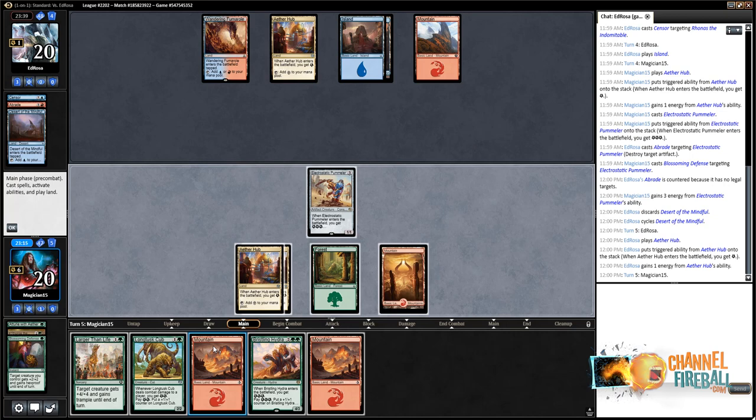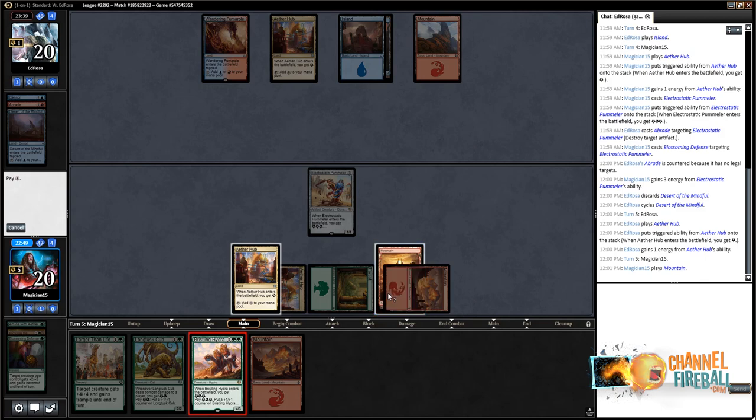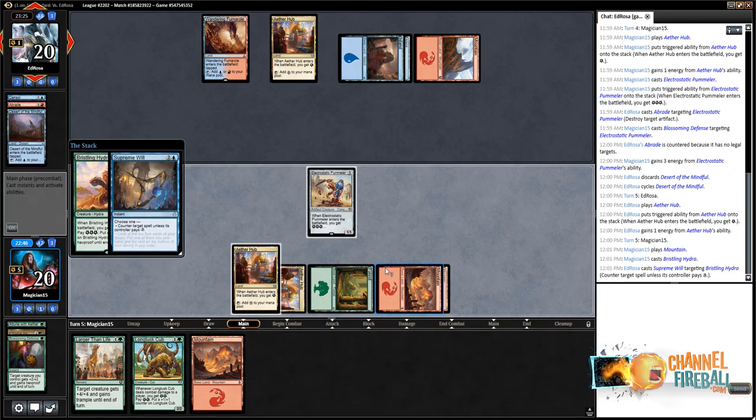We have a not-quite kill on Fumaroll, so the opponent could block. If my opponent would ever give me the option to double-pump Pummeler to kill their Fumaroll I would take that, but I don't think I'll get that option. Leading on Hydra here — probably expecting a Supreme Will or something of that nature. And yes, it does get Supreme Willed.